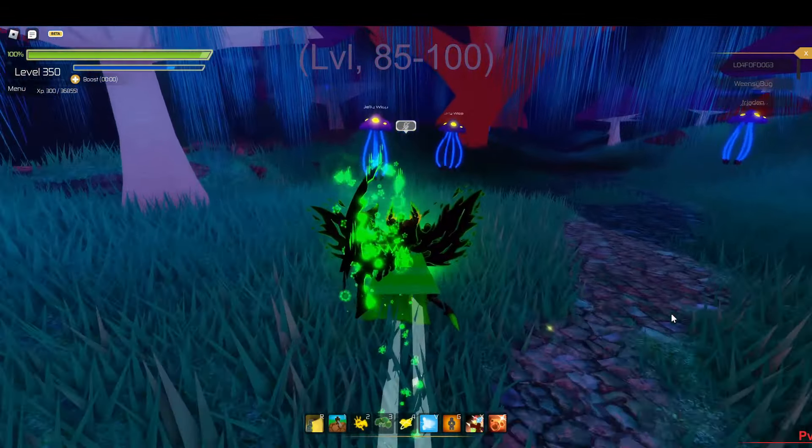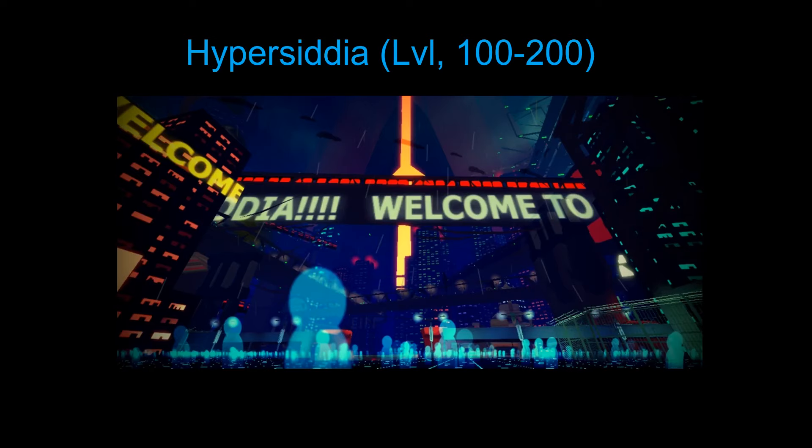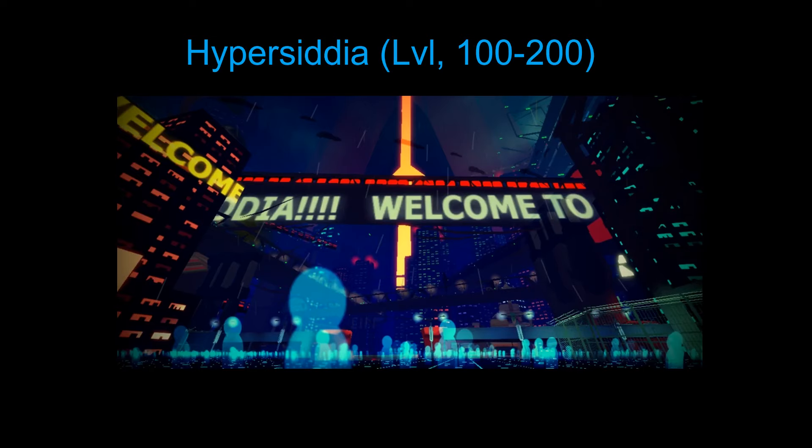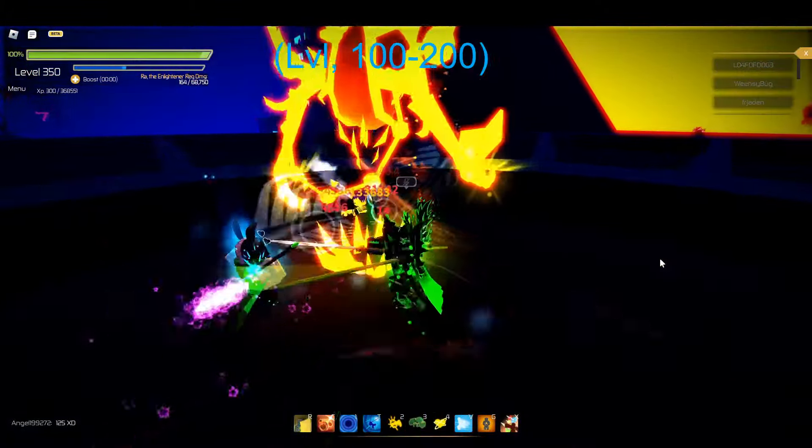In Floor 7, I recommend farming the Jelly from level 85 to 100. Then in Floor 11, I recommend farming the mini boss or the boss from level 100 to 200.